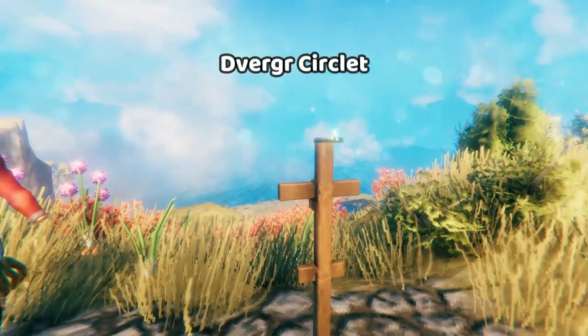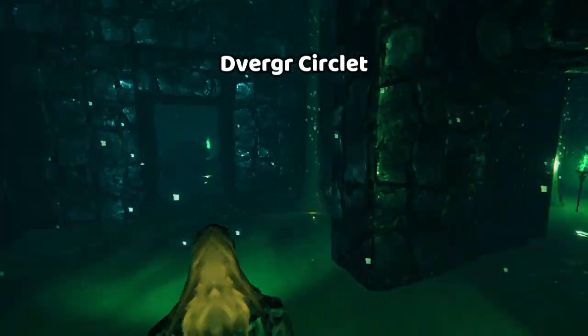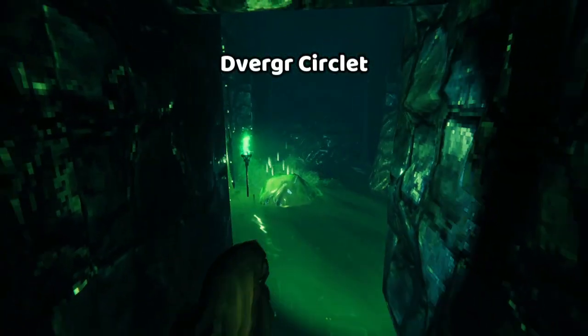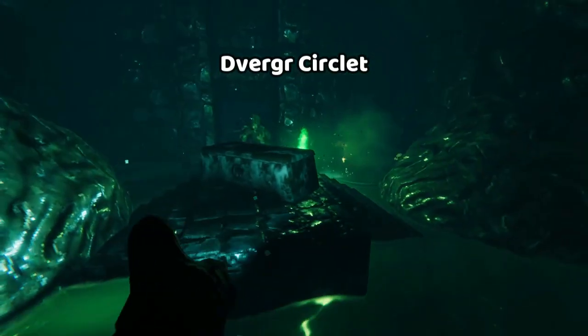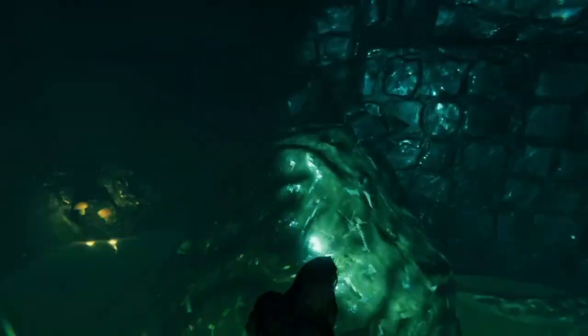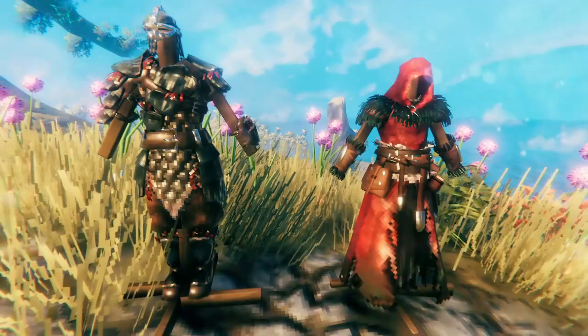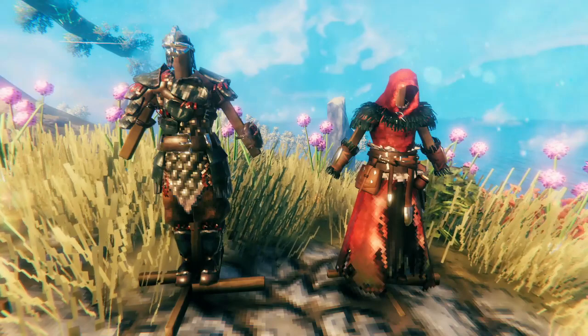The other utility item is the Dverger Circlet. This thing is awesome. Next time you're exploring a swamp crypt, try doing it with one of these headsets. You'll lose some armor, but it makes navigating everything so much easier, because playing Valheim in the dark is pretty lame, to be honest.